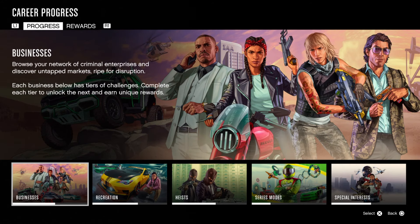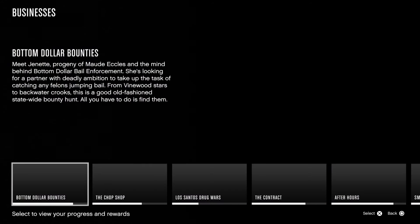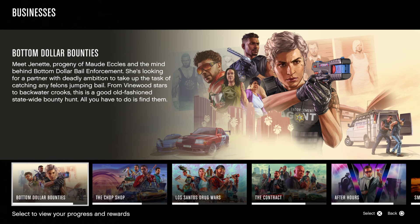To get to it, go to the pause menu, go to your career progress, head on over to businesses, and then click on Bottom Dollar Bounties.